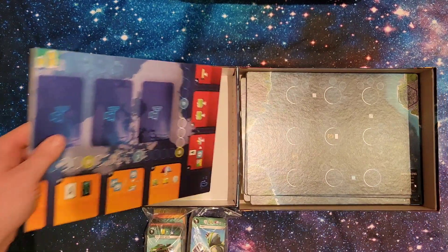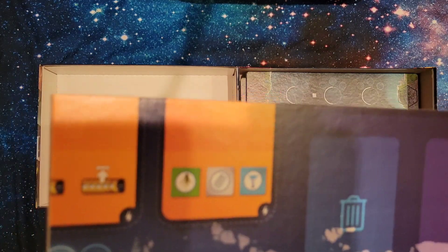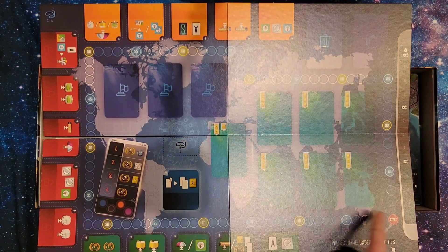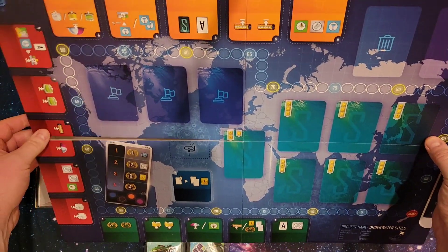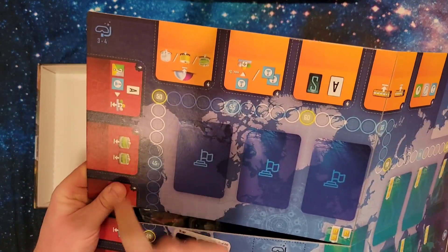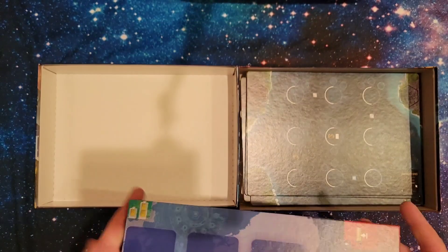And here we have the main board, which I will unfold. We have the score track on the bottom here from start to finish. This is where you would put your action tiles along the side of the board, then take those actions and various other things. That's what the main board looks like.